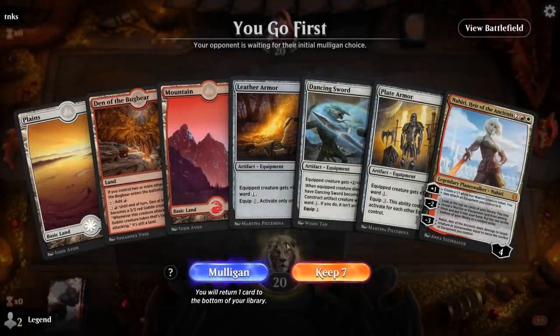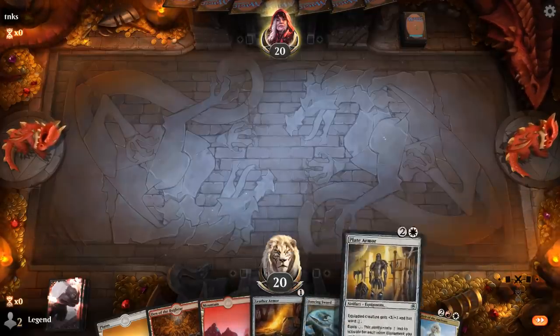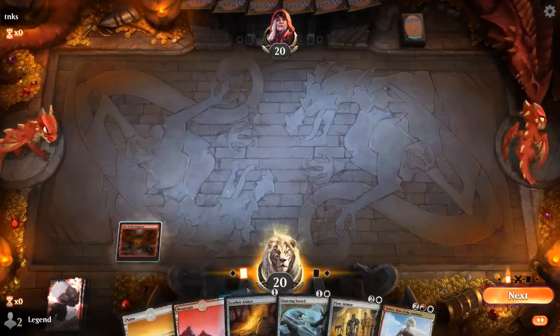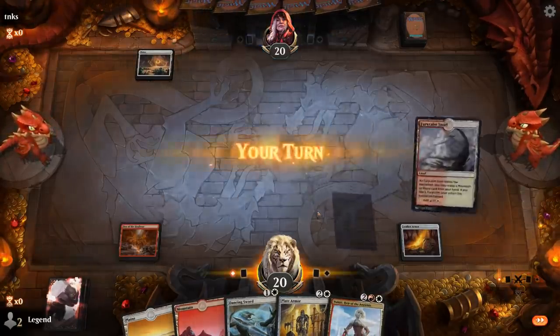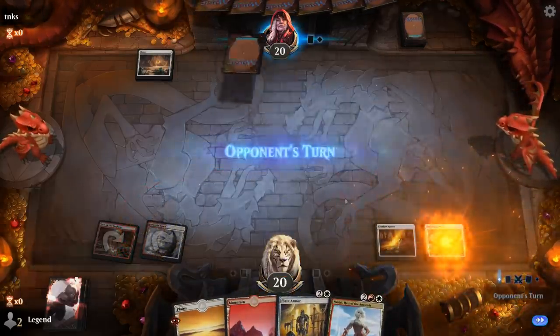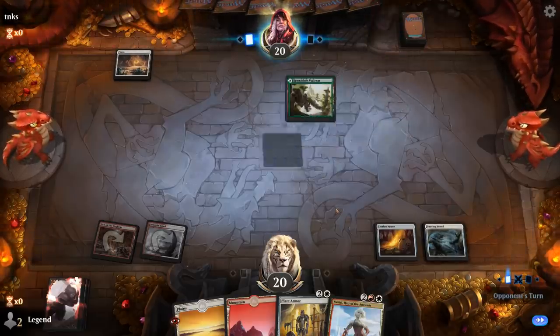We're on the play and our hand is missing a creature, otherwise it's pretty good. I think I'm still going to keep — as soon as we find a creature, we'll be able to equip it for free with a Leather Armor. Plate Armor only costs one mana to equip once we have three equipment in play here, and Nahiri can eventually make a creature, so it's not like we don't have any creatures at all. Play the Snarl and a Dancing Sword — we'll be able to play Nahiri on turn four at the very least.